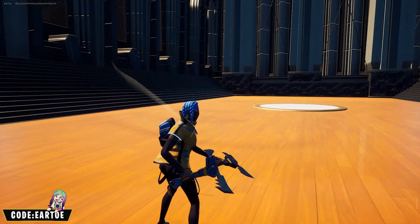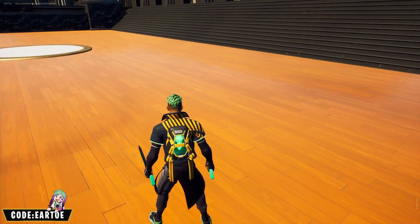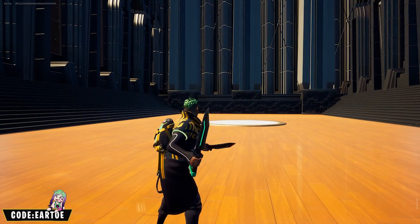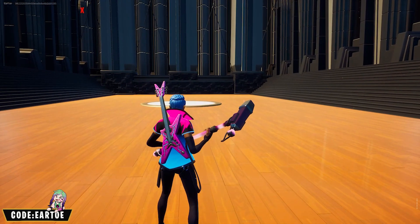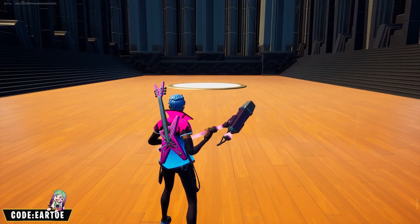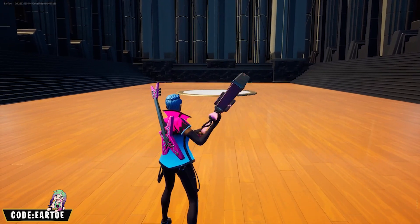This is the Red Emissions wrap with the Lumi Core back bling and the Serratus Slices pickaxe. I have two items I already used in this video — the Six String back bling and the Vox pickaxe — but I put them together for a musical vibe on the Essence wrap because all together it looks pretty good.